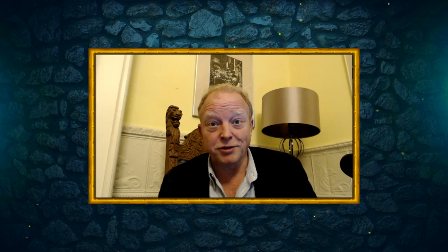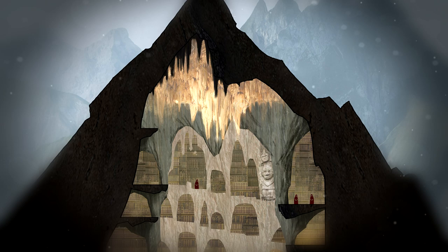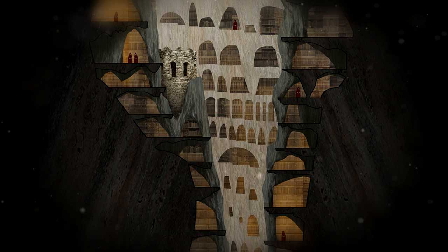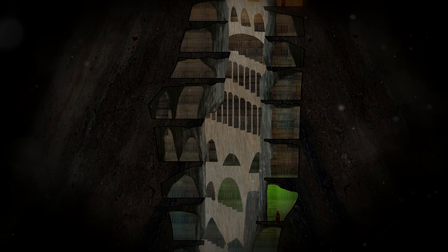It really has two names — it's called the Great Library or the Library of Logos. This first image is something that we've already released, which is kind of a cross-section of the library. The idea is that this is enclosing a huge mountain. The library is actually something that one of the main antagonists of the game — we call the Inquisition — has been trying to find for a long period of time, and you come across it.